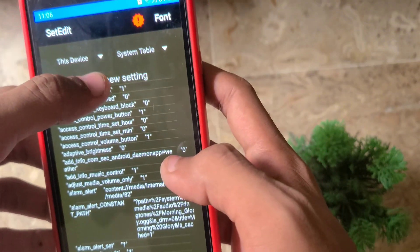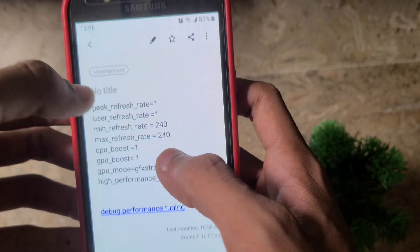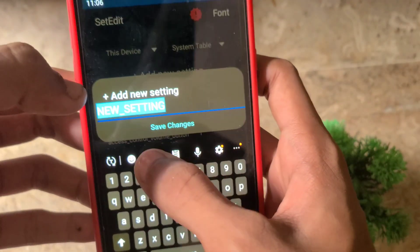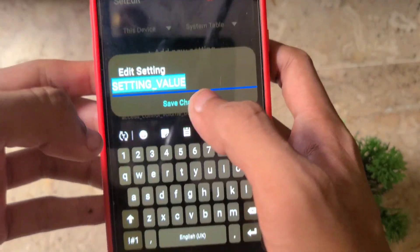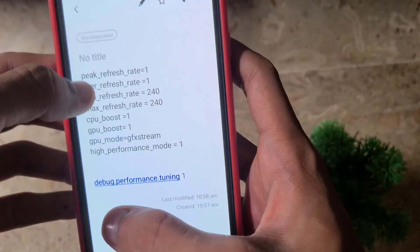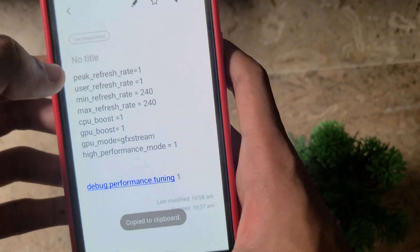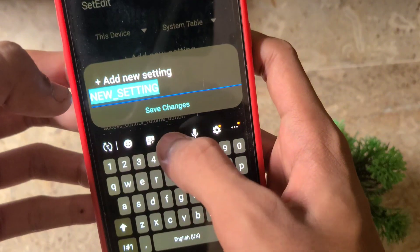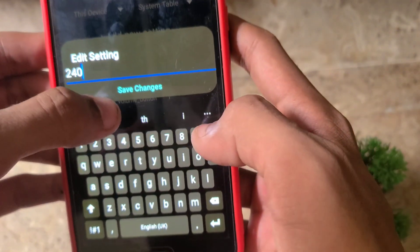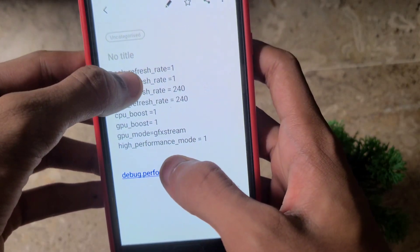After downloading it, download Sid Edit from the Play Store. Now I have clicked on settings for the new setting — just follow me. Now put it in this and put the value to one. Guys, one means on and zero means off. Now put this to 240.